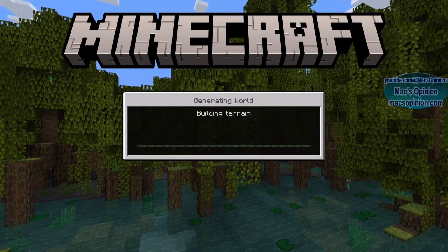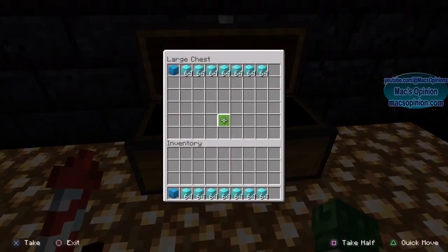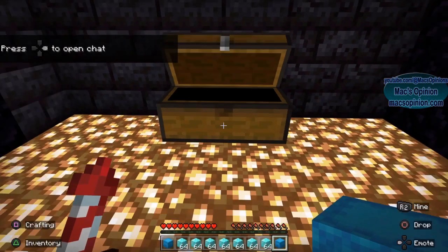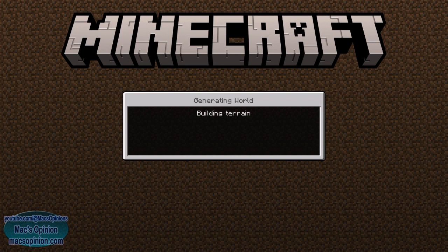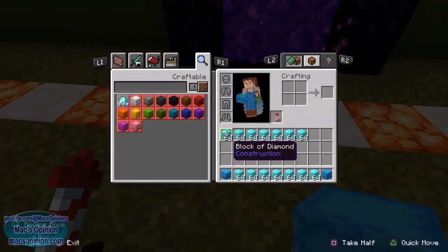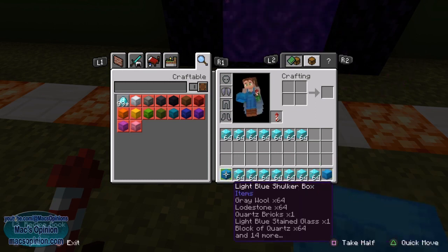Once that loads up, you go into your chest that you just filled up, and voila — there you go, there's all your items again doubled up. That is your duplication glitch using the nether portal. You can see all the diamonds and the shulker boxes are filled with just random items, just to prove that you can pretty much duplicate anything.